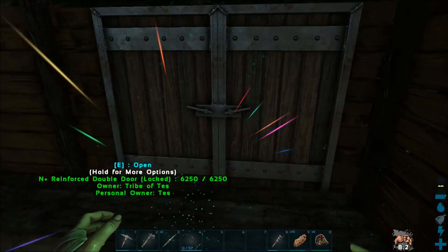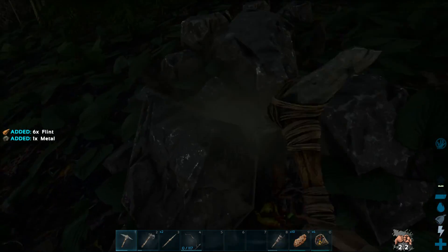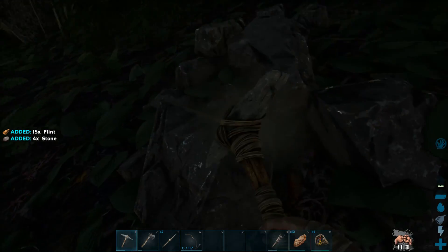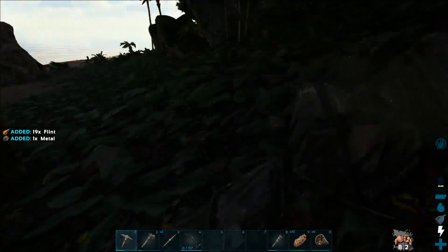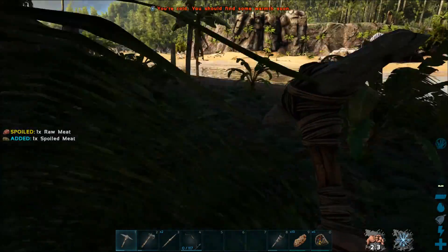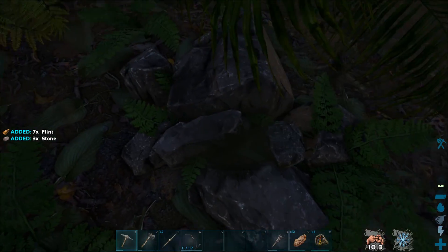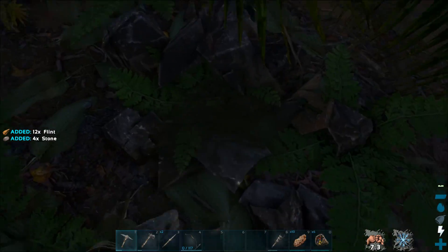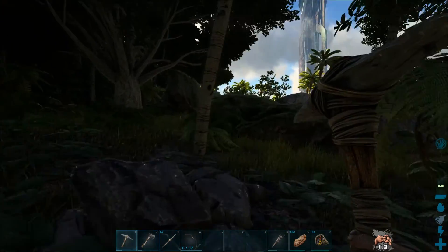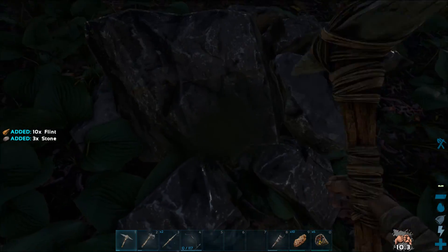At this point I am one piece of metal short of being able to make a smithy, let alone anything I can make in it. I did make myself a bow and a bunch of arrows, though if it comes down to me using a bow and arrow right now, yeah, I'm screwed. I can learn hide armor, but it just doubles your armor over cloth and makes you more susceptible to heat, which since I'm right next to a jungle biome, is not the best.